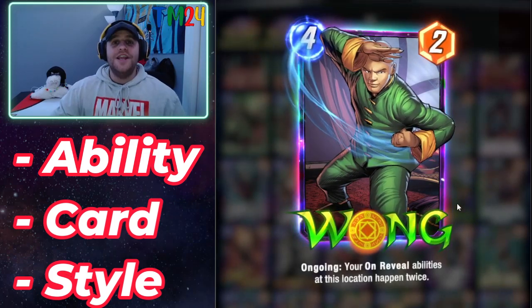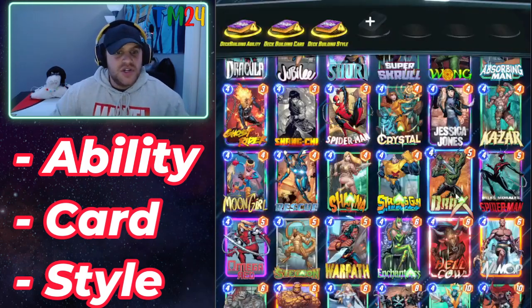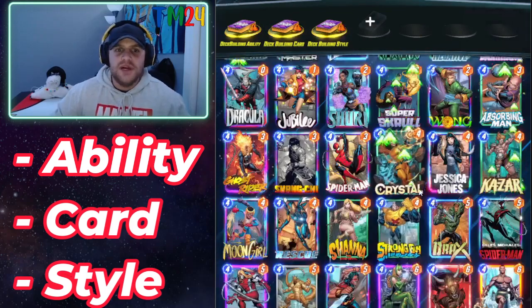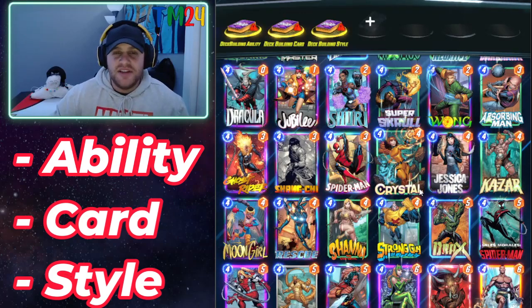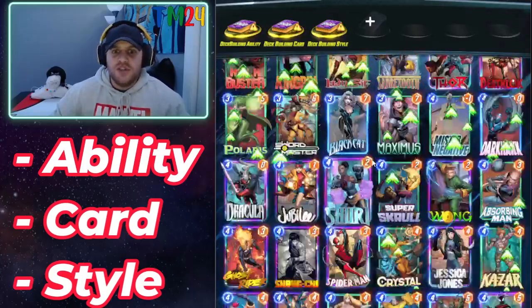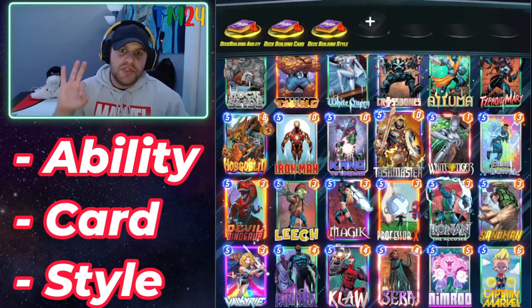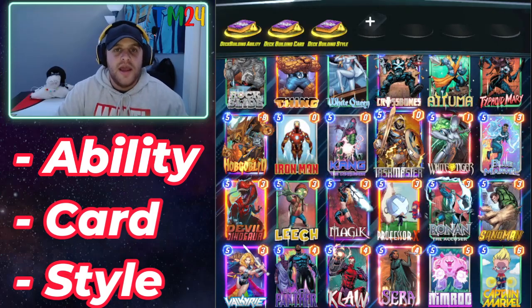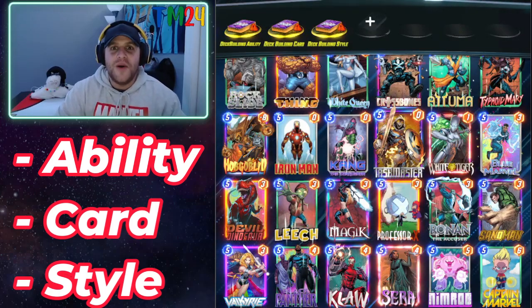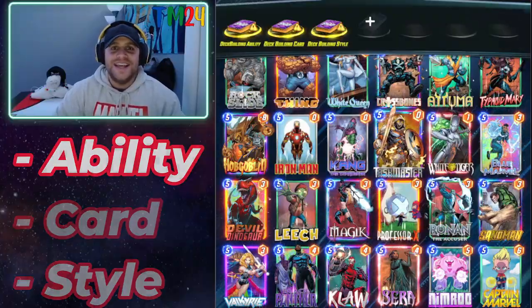Combo decks are one of my favorites — I made a whole video just on Wong pulling off different combo types. Control is also viable; Professor X is one of the best control cards in the game. Mid-range is a little different for Marvel Snap since you only have six, maybe seven or eight energy at most, but something like a deck enabled by Sarah would be a good mid-range example. So you've really got three different ways to start building.